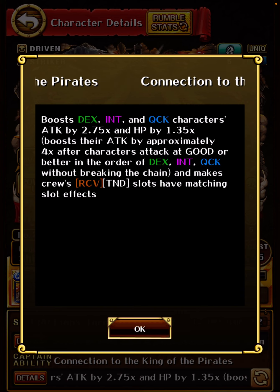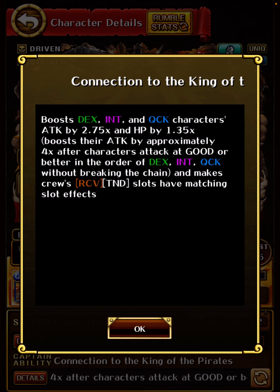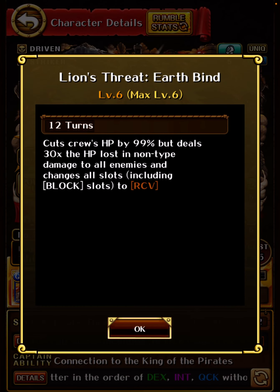I assume there will be some changes to that. Making recovery matching fits well with what Shiki does. If we look at the special: he does a 99% HP cut, deals 30 times the HP lost in non-type damage to all enemies, and changes all slots including block to recovery. I think this is still pretty solid — the base premise is fine. This can do a lot of damage depending on the HP of your crew, and with captains getting stronger, you can often have over 100,000 HP pretty freely. Full board orb manip into recovery is still very good.